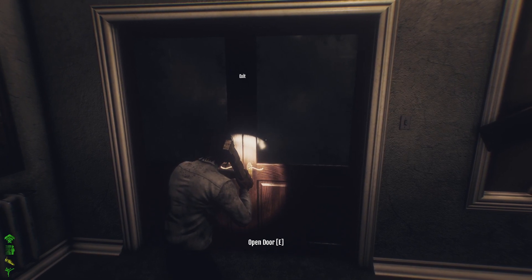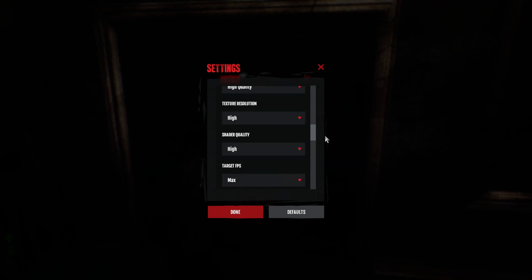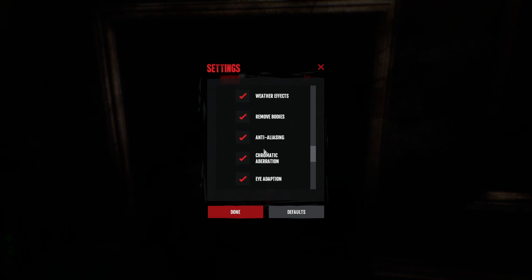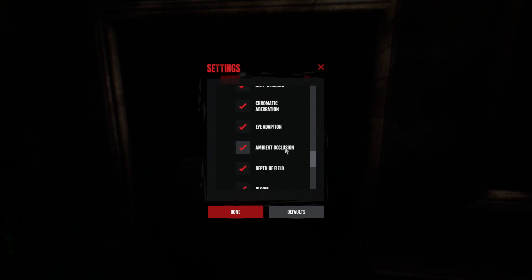If you have a potato PC, turn everything off except blood effects, remove bodies, and V-sync — set everything else to the lowest possible. You'll have a lot of visibility and the game will look rough but will run well. If you want decent visuals and still good visibility, keep shadows, textures, and shaders at the highest possible, and turn on vertical sync, HD, anti-aliasing — but turn off ambient occlusion, depth of field, and lighting. Keep blood effects on.